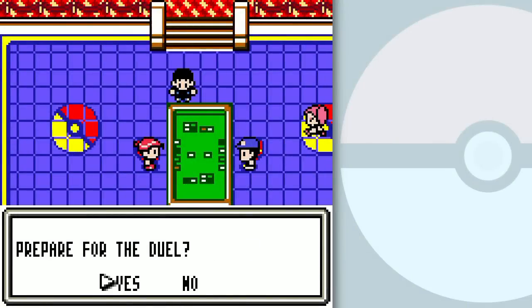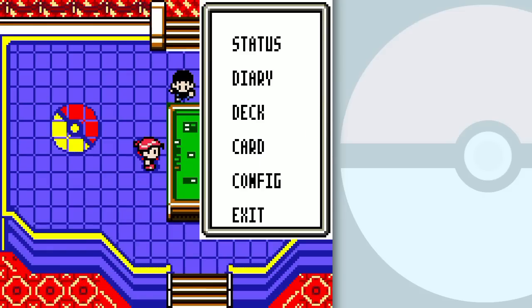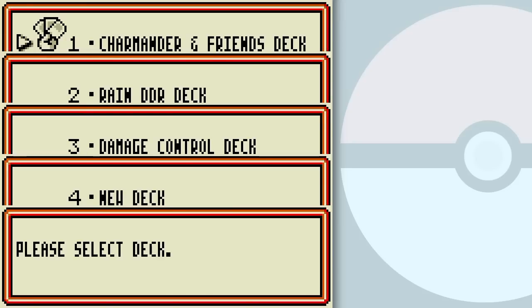When I modified my Rain Dance — well, my Rain DDR deck — what I did was I forgot to put any energy removal in that deck at all. Whoops! But I still managed to win, so whatever.